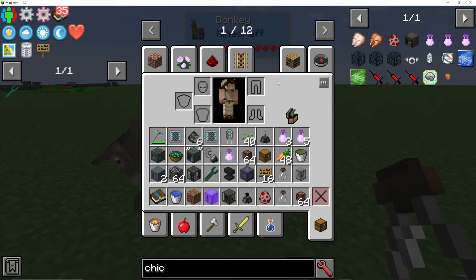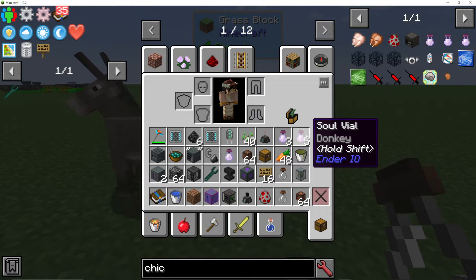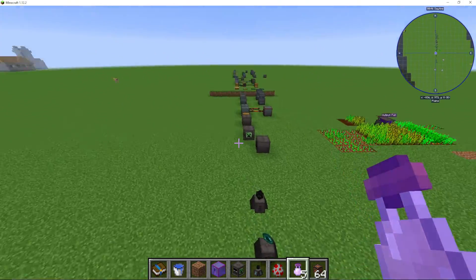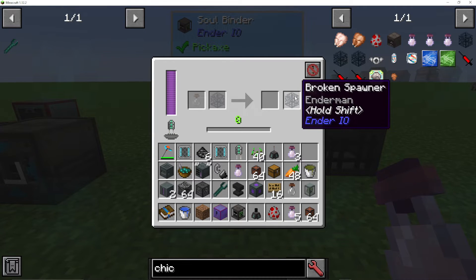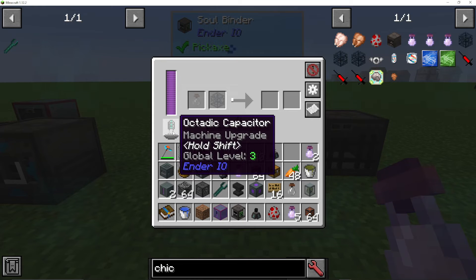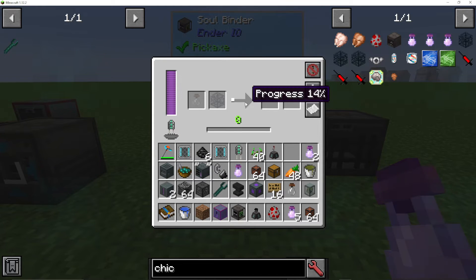If I right-click here and look in my inventory — I think this is because I'm in creative — you can see I now have five donkey soul vials. What I can then do is go back to my soul binder, take a broken spawner that maybe I found in a dungeon — this is a broken Enderman one — put it in, and put the donkey vial in. It will say zero out of eight levels of XP needed, but I can use player XP. Both items will disappear and you'll see a progress bar. The higher the level of capacitor you use, the quicker the process will go. At the end, you get an empty soul vial back and the spawner will now be for the donkey.